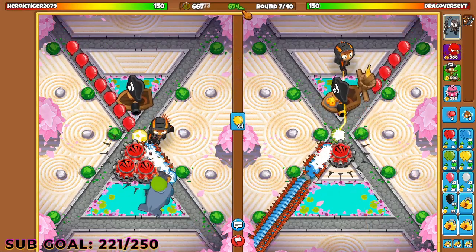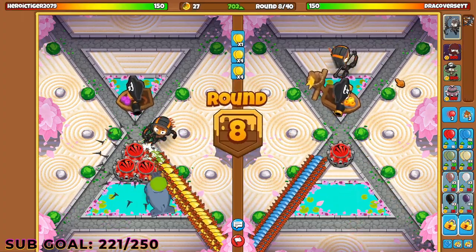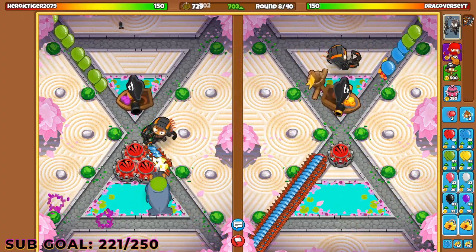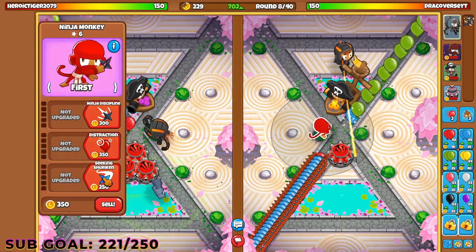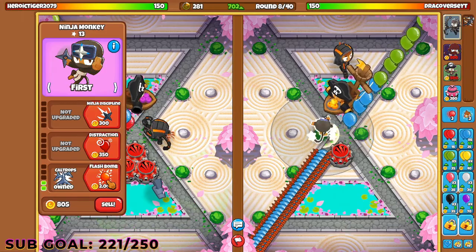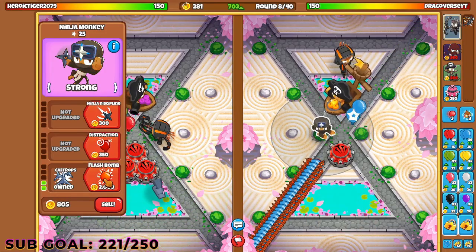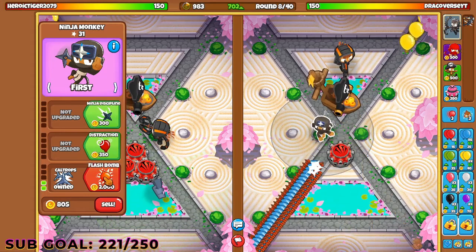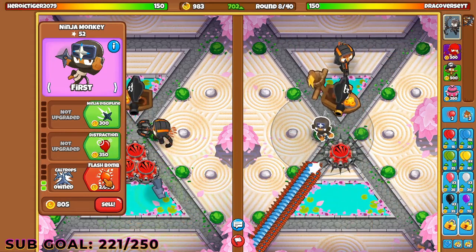We did reach 700, so I'm going to do it. As I mentioned, I'm going to go with seeking shurikens, then we need to go for flash bomb, and we need to set it on strong — not on first. I think first is pretty good with this. So we save up those and then we start econing again. I'm doing this to deal with whatever he throws at me early game.